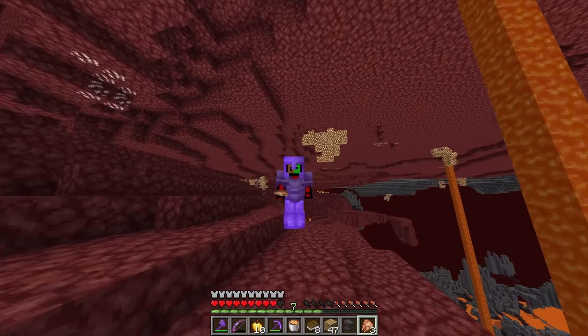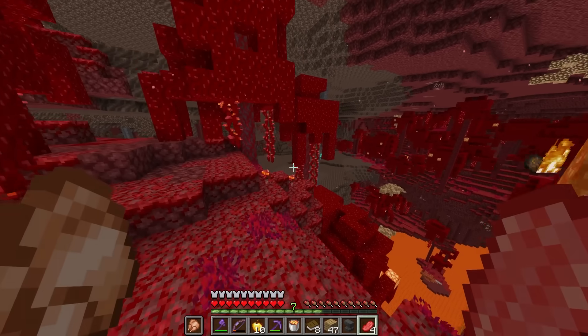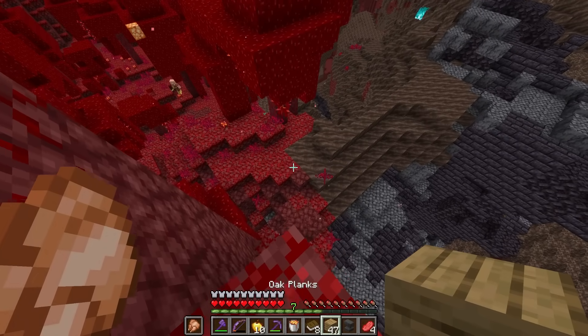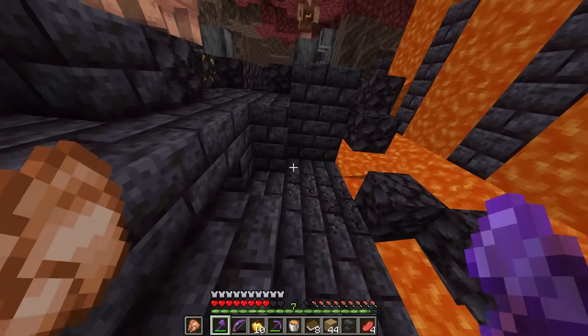Interesting nether. Our first main priority is to find the bastion. I wonder where the bastion's at. Come on. Oh yes! Oh my gosh, it's right here. Okay, very very good. Hello bastion, what type is it? Is it a stables? Looks like a bridge bastion — oh it is. Oh gosh, let's be careful.